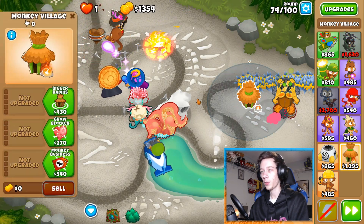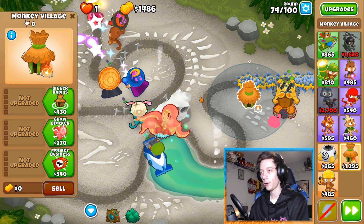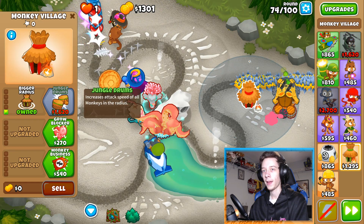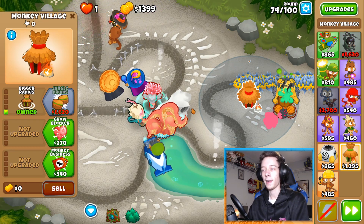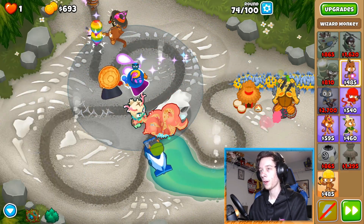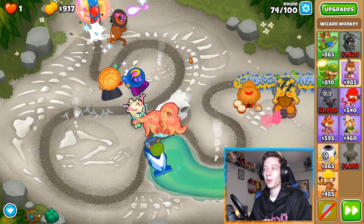We got ourselves a village. You might want to place it a little bit to the left because we're gonna end up putting a glue gunner right here. If you have to place it there, it's not the end of the world. We got jungle drums, and now we're gonna save up for archmage.